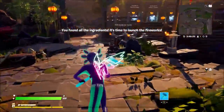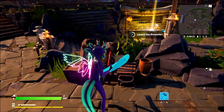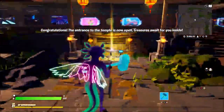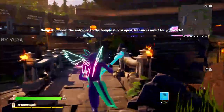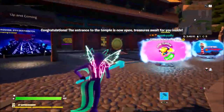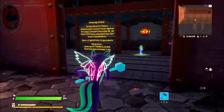Let's launch the fireworks and I believe it's probably going to open that door at the back. Let's head back over here and launch the fireworks — see what happens. This is so cool, it's such a fun little quest. Congratulations, the entrance to the temple is open — treasure waits you inside. We've got the fireworks now and the door is open.